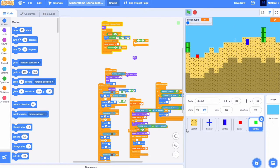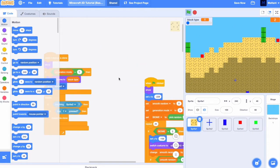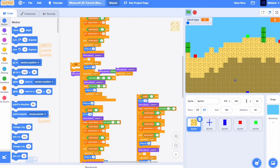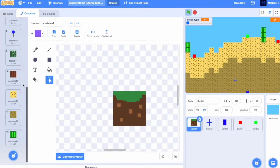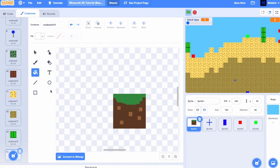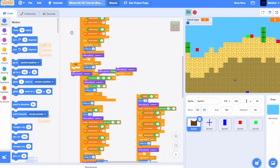Now we're just going to add the next biome. To do this, just duplicate biome 1. Make a new costume, just copy this one and make it white. Change it to bitmap, and as you can see, we've now got a snowy grass costume.